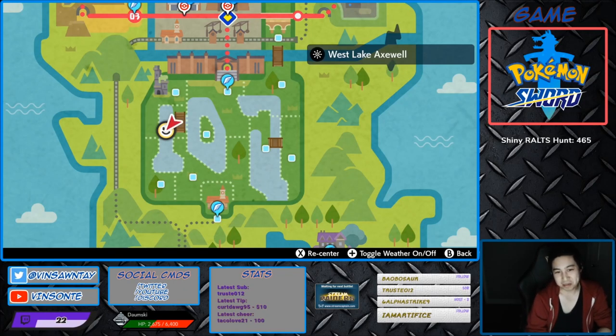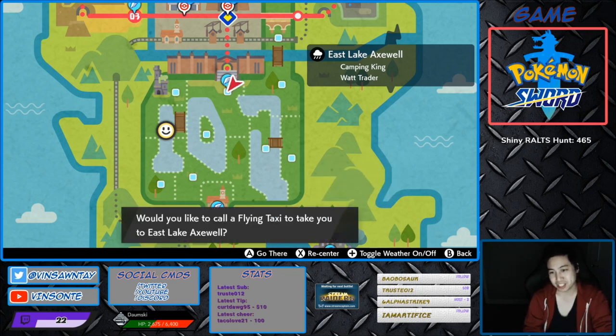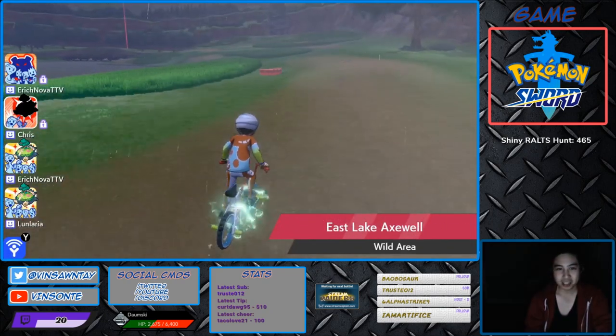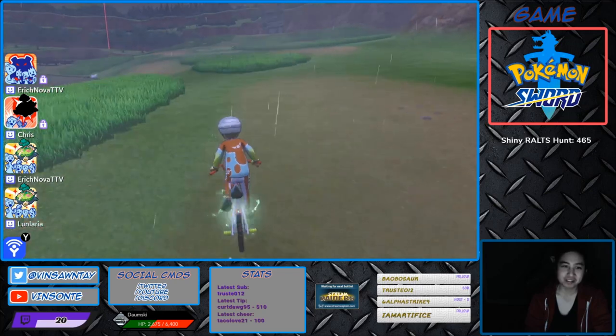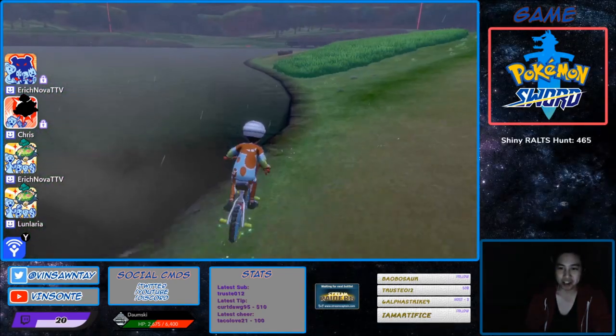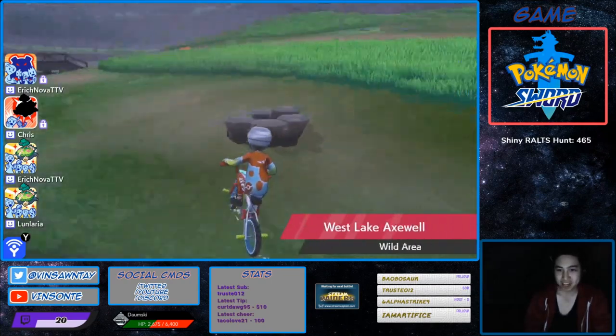Crawdaunt hidden ability - you want to aim for Den 9, because Den 9 has a 20% chance compared to the other den, which is I think 15%, and the other ones are standard. So to get to that den, it's only a red beam. You will go to this fly point right here, go right. Pretty close - this is the closest one to the fly point. You can go in the water to dodge the grass here. And this is the den. You want to aim for a red beam.